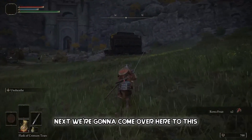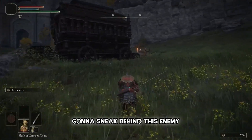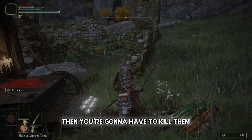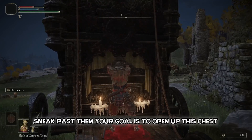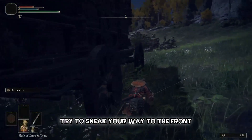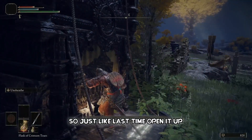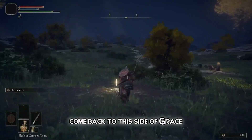Next, head over to this caravan. Sneak behind the enemy — lock on by pressing the right stick. Your goal is to open the chest; if stealth doesn't work, fight them or sneak past. You get your first weapon, the flail. Then head to the next caravan, sneak to the front, open that chest too, and grab the greatsword. After grabbing both items, come back to either nearby Site of Grace and rest.